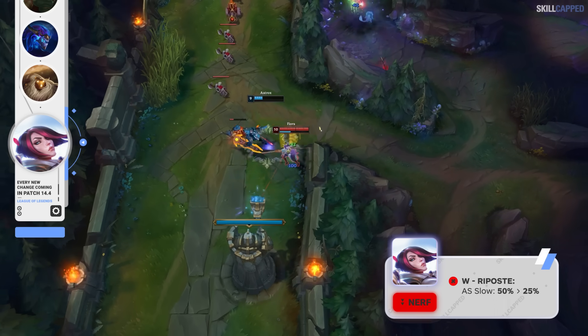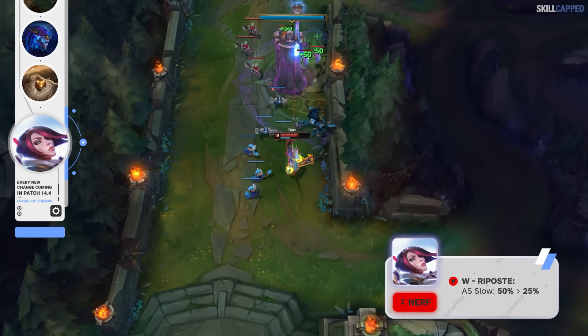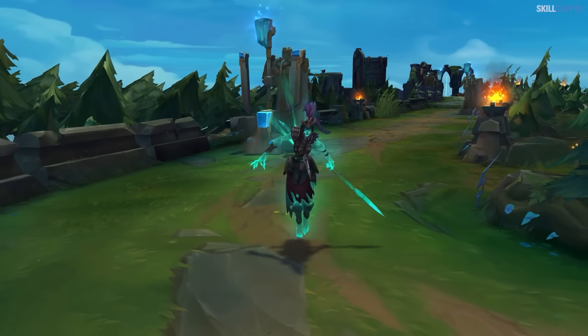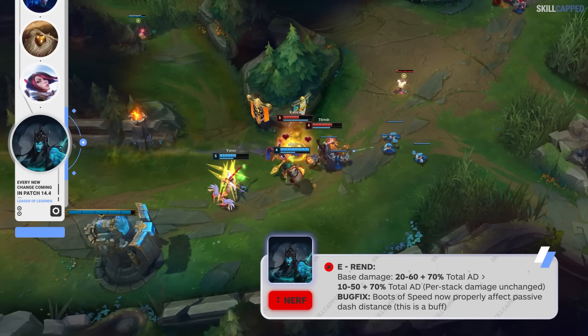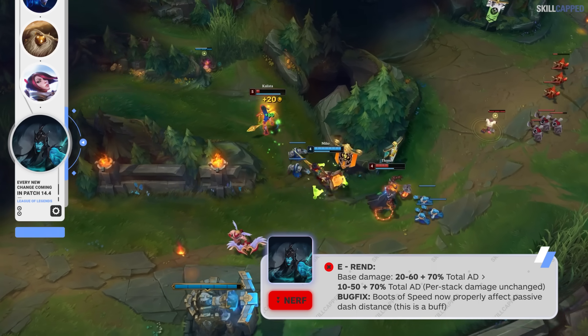One small but impactful change is being issued to Fiora, as her W attack speed slow will be reduced from 50 to 25%. Despite Kalista not being an elite solo queue performer, she's been thriving in the pro scene, so Riot has no choice but to nerf her. E base damage is going down by 10 at all ranks. There's also a bug fix being issued where boots now properly affect passive dash distance, which is a buff.